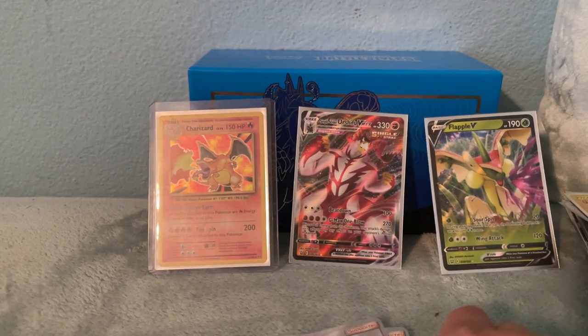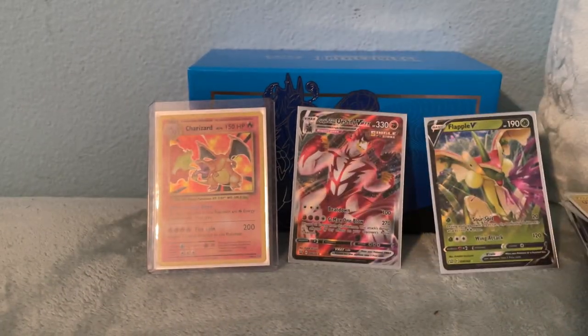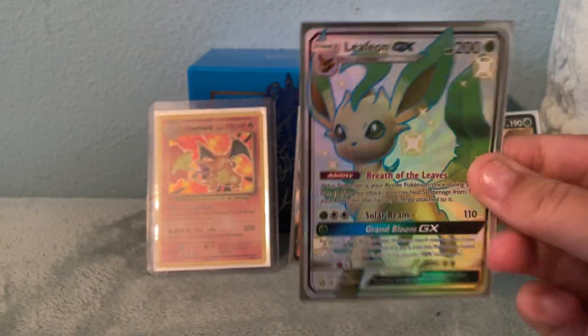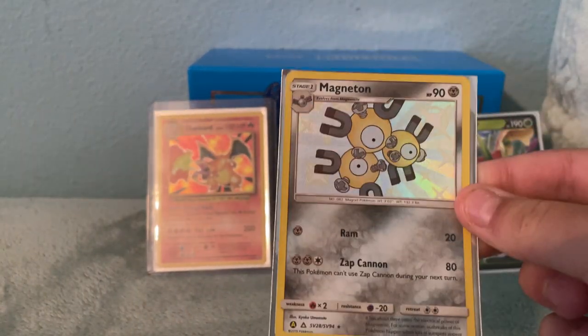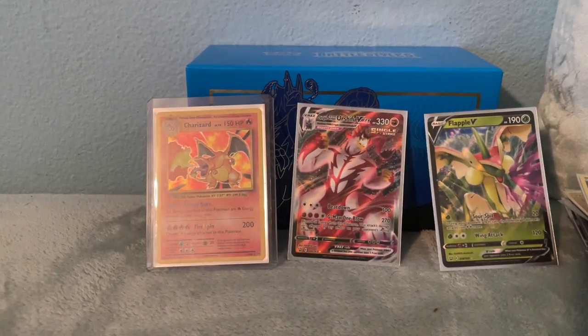Professor Kukui. Got Mega Gallade EX. Shiny Leafeon — probably not going to trade this either, it's going to be very hard to get this off of me. Magneton Shiny. Guzzlord Shiny.